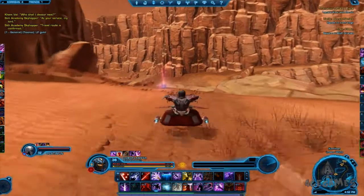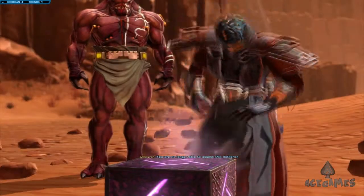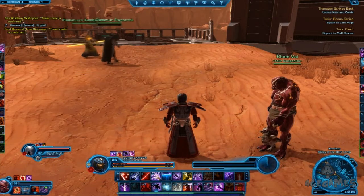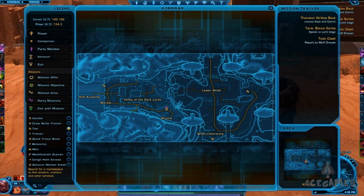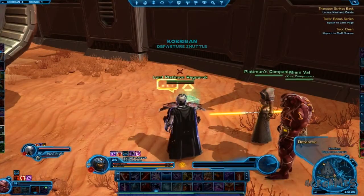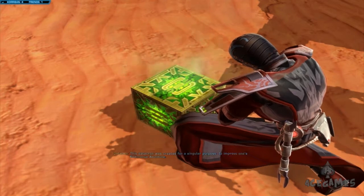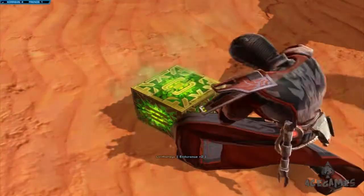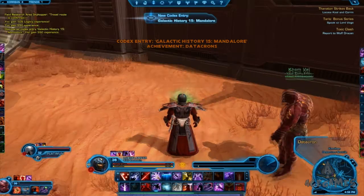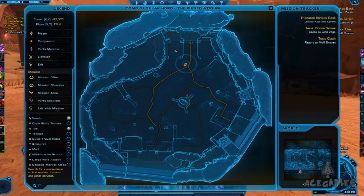You'll get to your datacron, which gives plus two Willpower and the achievement Galaxy History 16. The next datacron is right by the shuttle. Most Sith Warriors and Sith Inquisitors will be leaving Korriban at level 10 via the shuttle to get to the Imperial Fleet. Once you see the balcony, take a right — right behind the wall is this datacron. It gives plus two Endurance and the achievement Galaxy History 15.